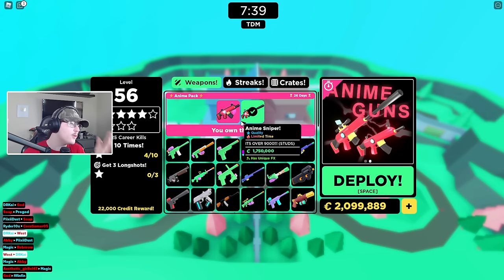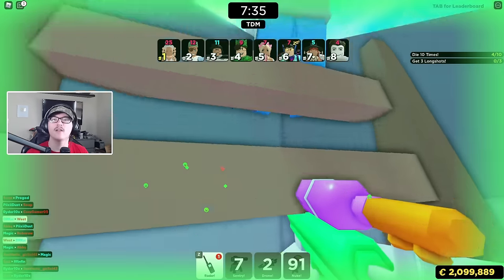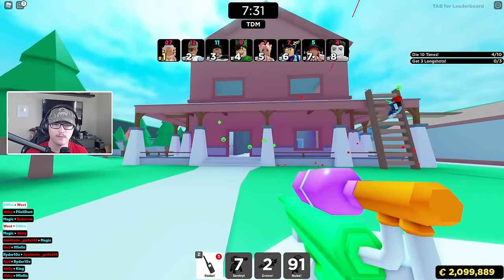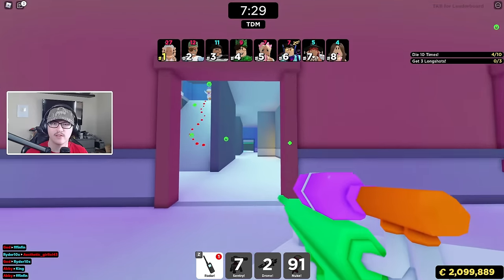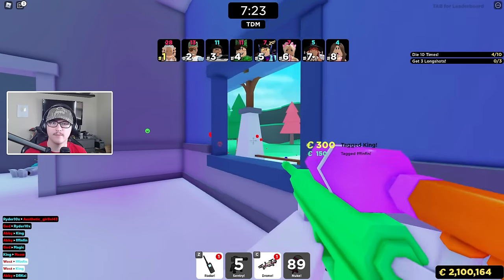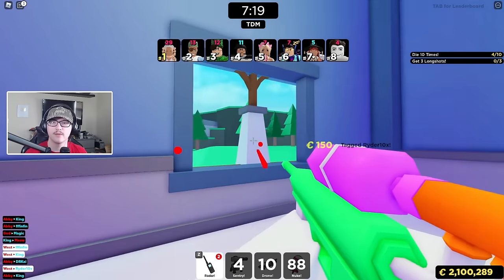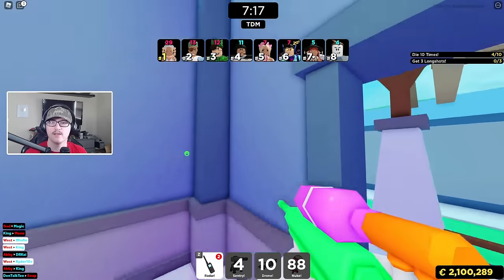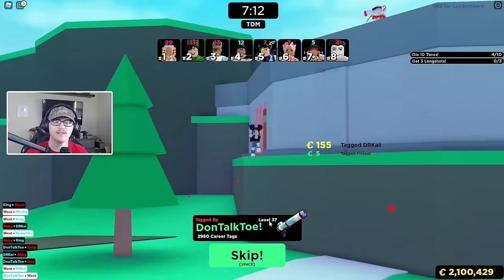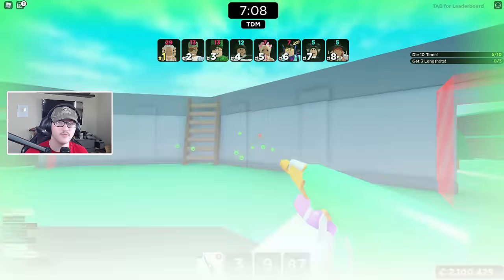It worked — he turned the corner. But now we're out of both our anime guns. 800 Robux for nothing. Now we're onto the default. I don't even think we're gonna be able to get through all the guns in one round, but that's okay, we'll play multiple rounds. The default gun is probably gonna be my best gun, of course. With the best guns you just die instantly, but then you do really well with the default.